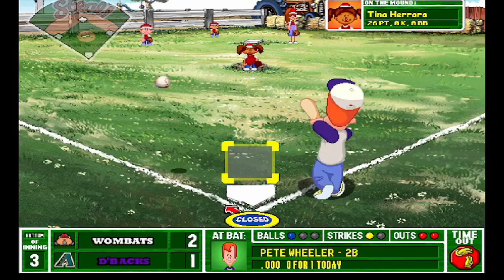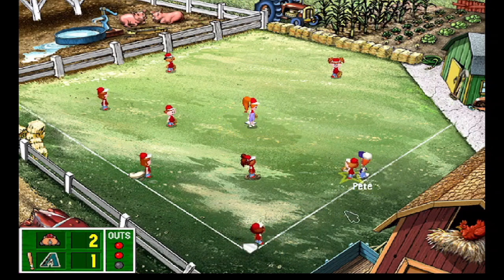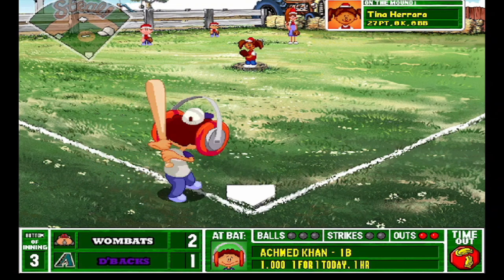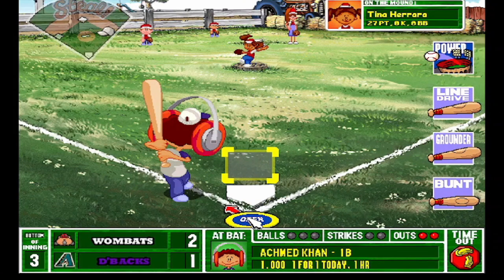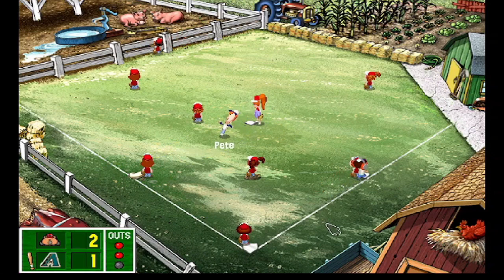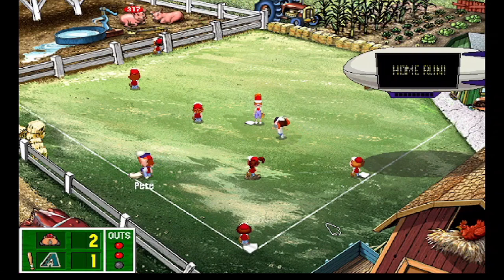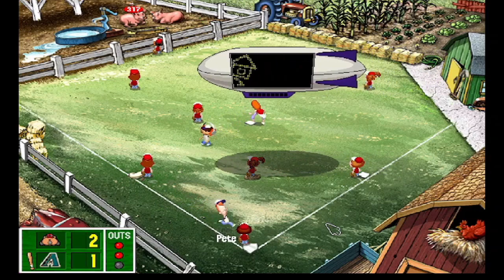Another liner right to the third baseman — Pete's gonna get to first despite an absurd throw from left field. Almost the rare 7-3 putout, you don't see that a lot. Ahmed's got a home run already today — hey, we can get the lead! That was too bad a pitch — you can't throw that to Ahmed, that's gone! Home run number two on the day. Beautiful — hit the pigs, they're oinking! 317 feet. Beautiful stuff from Ahmed, he's the MVP of this game so far.